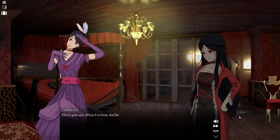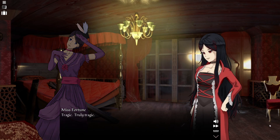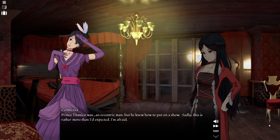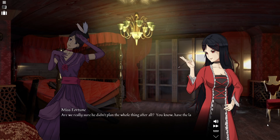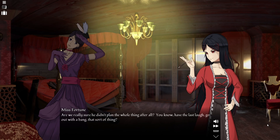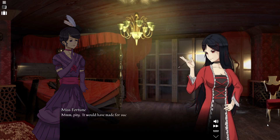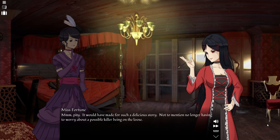There you are, Miss Fortune, darling. I must say, this whole affair is just dreadful, isn't it? Tragic — truly tragic. Prince Titanico was an eccentric man, but he knew how to put on a show. Sadly, this is rather more cool than I expected. Are we really sure he didn't plan the whole thing? You know — have the last laugh, go out with a bang, that sort of thing? Oh no, my dear, I don't think so. The prince, by all accounts, was far too fond of himself for that. Pity. It would have made for such a delicious story — not to mention no longer having to worry about a possible killer being on the loose.